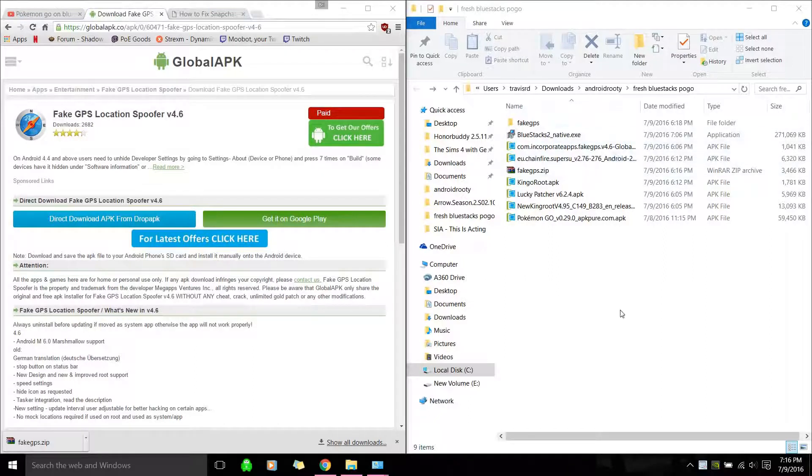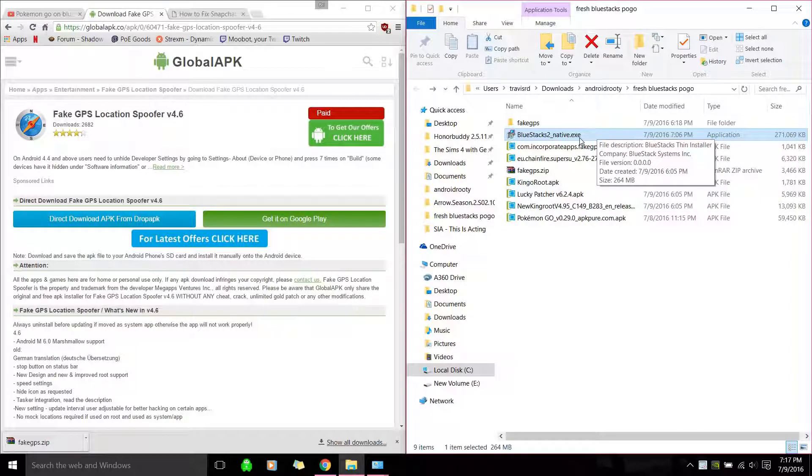Hello everyone. I'm going to show you how to install Bluestacks on PC that's able to run Pokemon Go using a spoof. The first thing we want to do is download Bluestacks off the official website. I'll post links to everything, but if you want to be safe you can just Google the name of each APK and find them yourself.